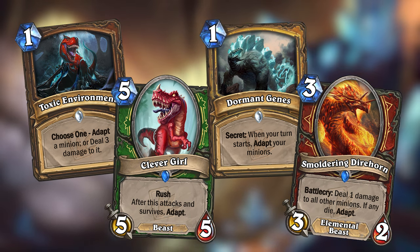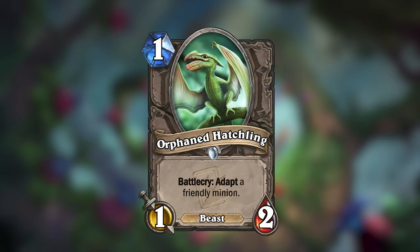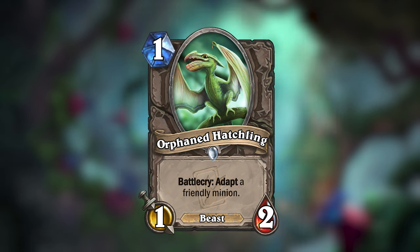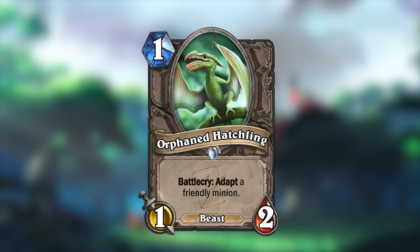Even the classes that weren't originally present in Journey to Un'Goro would get Adapt cards. I also made this card: Orphaned Hatchling is a 1 mana 1/2 beast that would adapt a friendly minion. The flavor here is that the friendly minion has to adapt to take care of the hatchling.